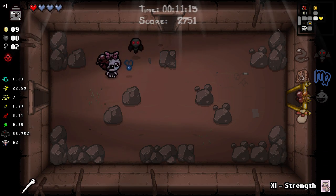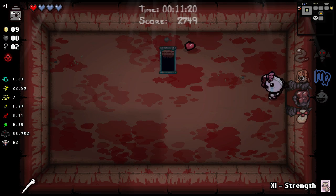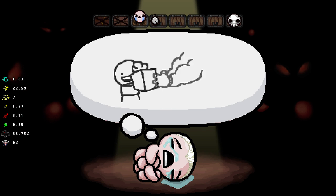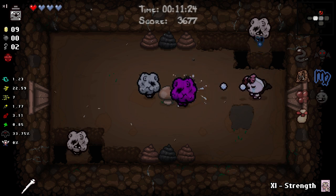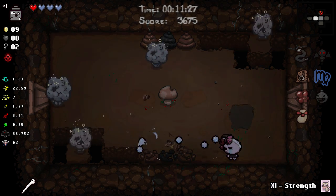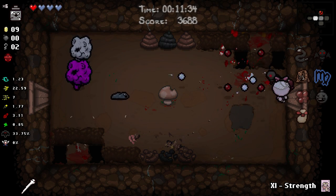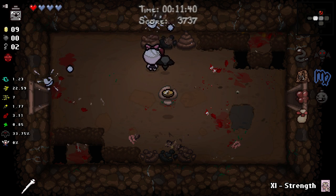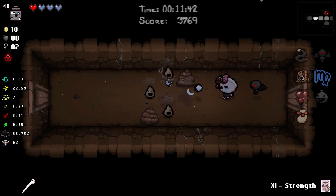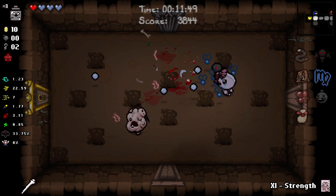I'm actually not gonna buy the extra bomb - I'm gonna save my money for the next floor because of Guppy's Tail. I want to keep my keys because I'm gonna be getting a whole bunch of golden chests. Every time you get Guppy's Tail it increases your chance to find chests. I think we played out that floor pretty well - going from something absolutely awful to something a little bit better.